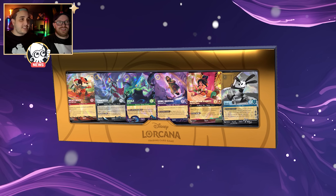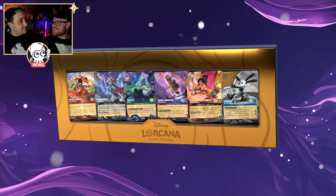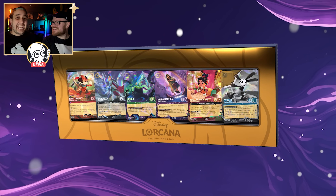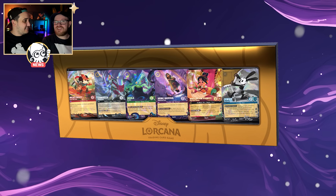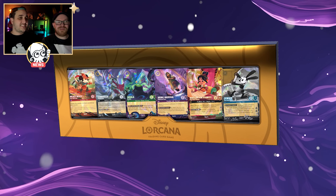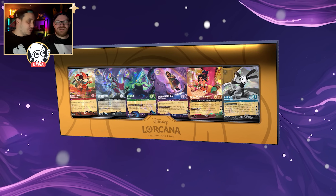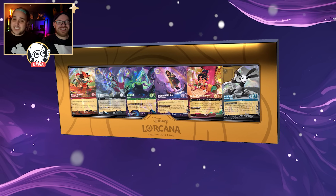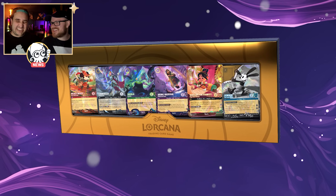The six cards are: Mickey Brave Little Taylor for set one; Cinderella Stouthearted from Rise of the Floodborn; Ursula Deceiver from Into the Inklands; Bruno Undetected Uncle from Ursula's Return; a spoiler for Shimmering Skies — Vanellope, Sugar Rush Princess; and a taste of set six — Oswald, a brand new character. We might try to make the trip down to New York, six hours from us in Montreal, for the release.